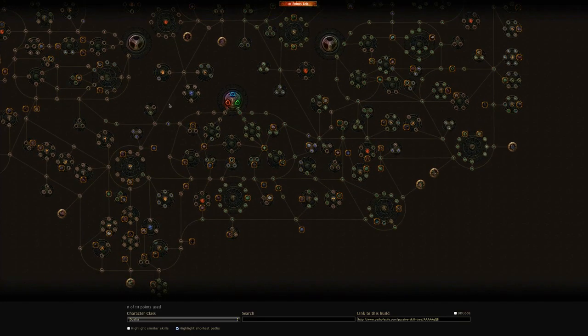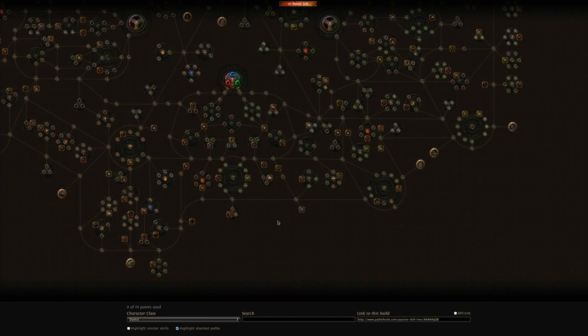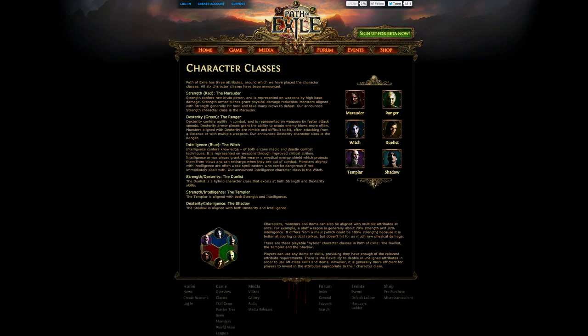Going into the game with a good plan and a good idea of what you're going to be making and how you're going to be making it is a pretty good way to play Path of Exile. You're going to end up getting a lot more enjoyment out of it that way than stumbling through the passives tree and ending up with characters that you don't play very well or don't really enjoy. So there are a few things I'll cover that all go into this idea of creating a build.